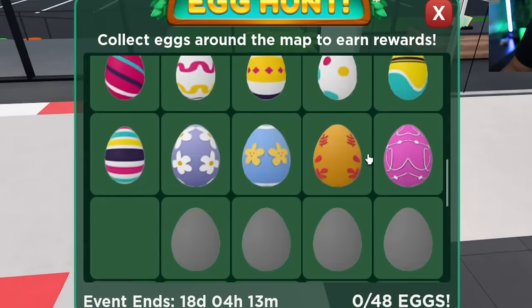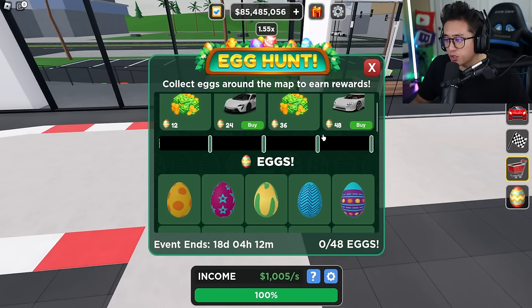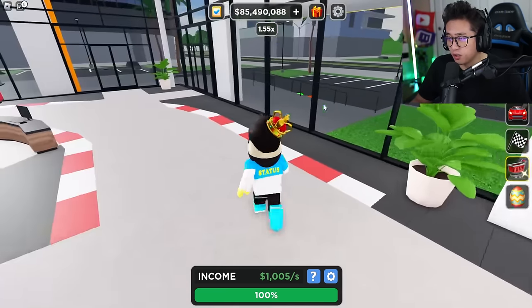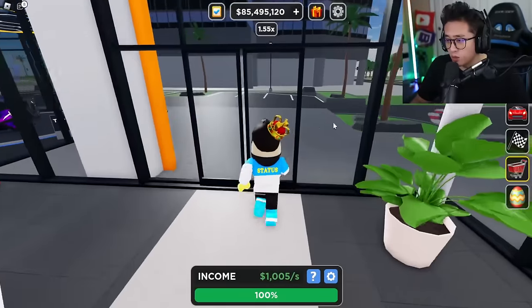There are actually different types of eggs — 48 eggs total around the map. As you collect them it shows you which egg they are. They're kind of randomly placed around the map, which is cool. Let's go ahead and see where we can find our first one.